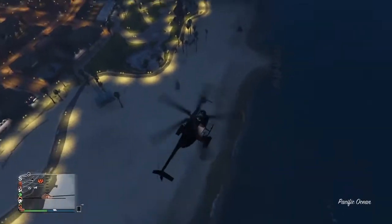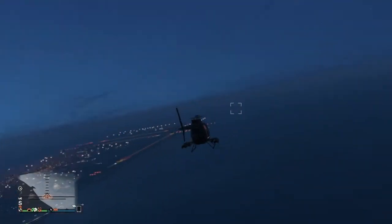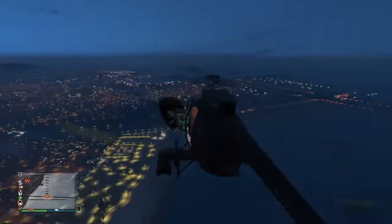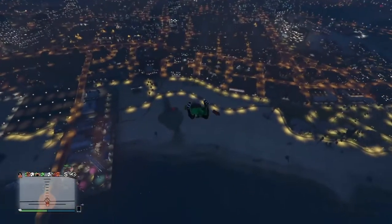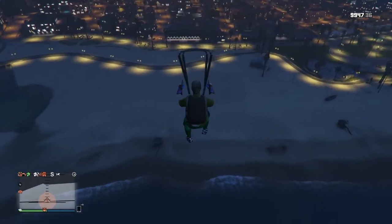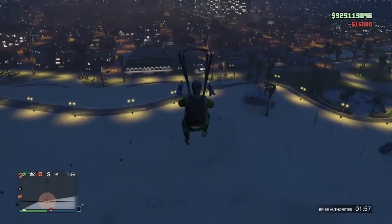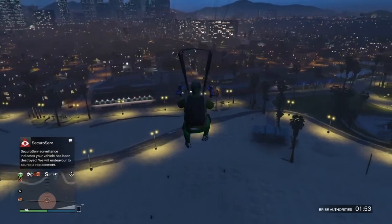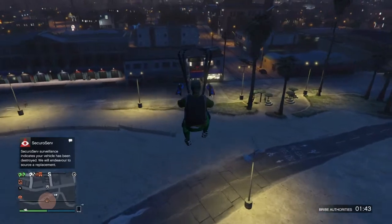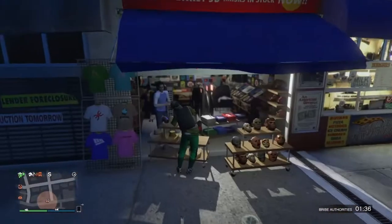You want to go out to the edge of the sea, and then go to the left side so you can jump out on your side. Once you jump out, you want to aim for the mask store and make sure you land directly at it — you don't want to be too short, otherwise you'll have to wait. I do suggest using Bribe Authorities because you might get wanted by the police when the Buzzard explodes.